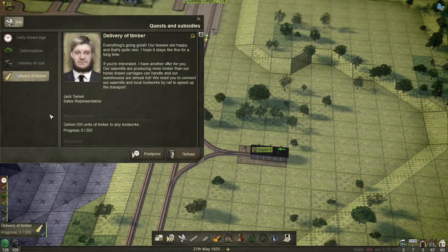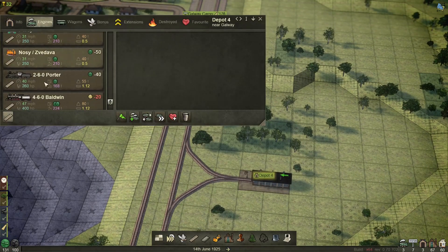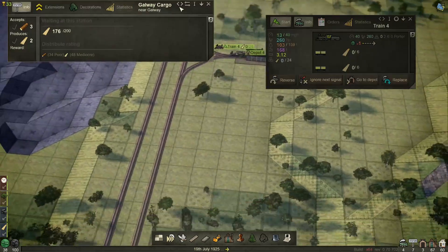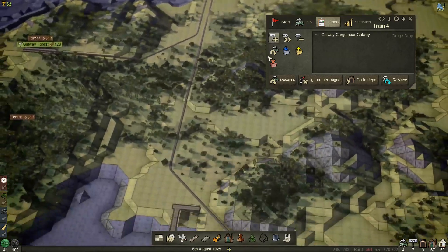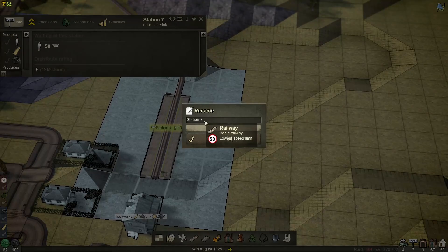Let's click on the depot — we're going to get our engine, get our Porter, and within that Porter get the wood wagons. We'll see if he can take four. I want him to go from Galway Cargo down to station seven. This is Limerick — I'll call it Limerick Cargo for now. Apparently I hit caps lock along the way. Limerick now has its first station and we could put passengers onto this line too — there's no reason I can't connect it through here and collect passengers as well.